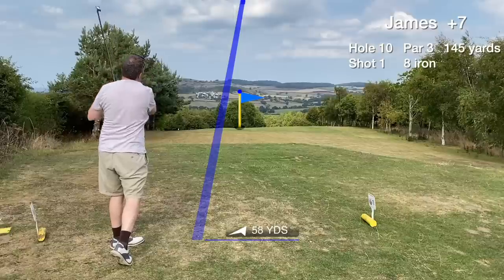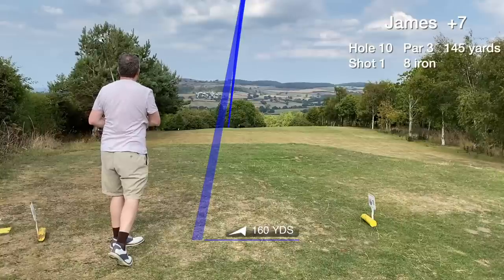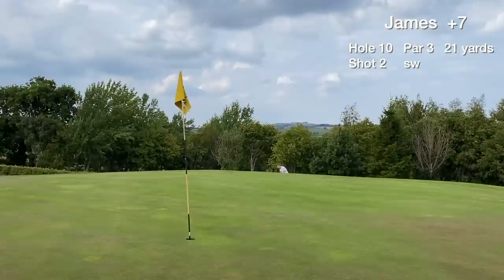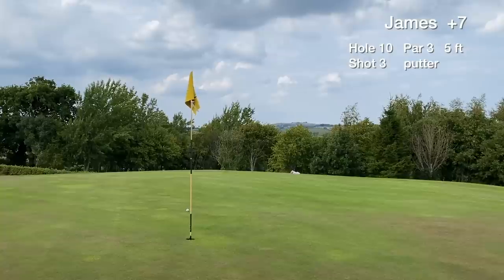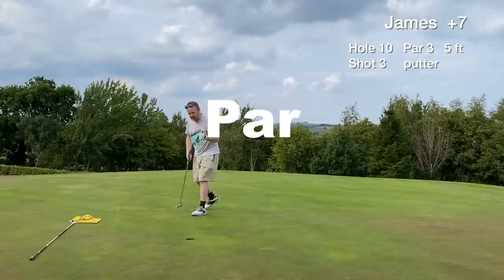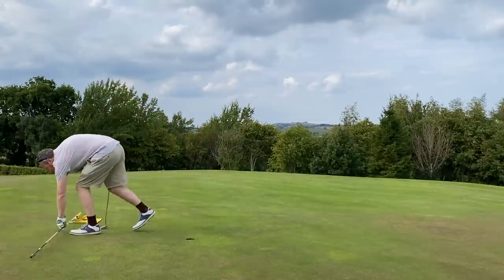Hole 10 is a medium length par three that plays downhill slightly. We chose the wrong club — the eight iron flies right through the back of the green. We pitch one back on and have a five footer for par, which drops. Happy with that — a solid par to start the back nine.